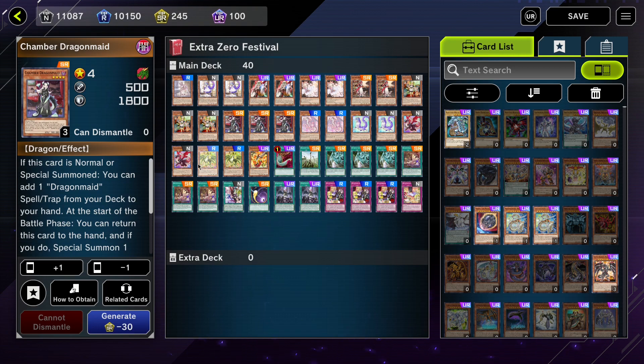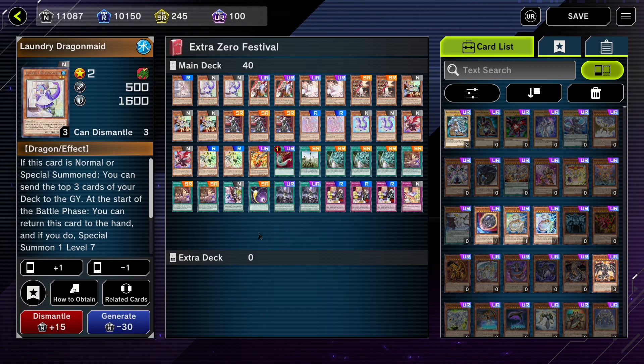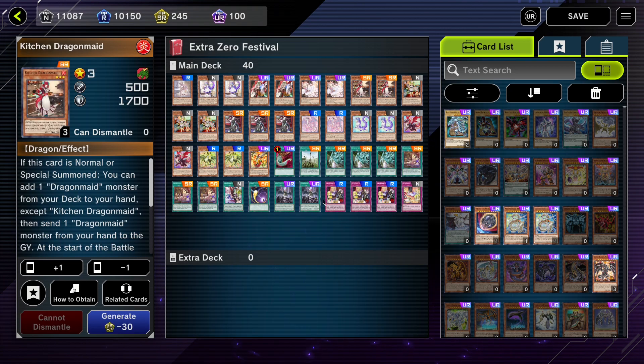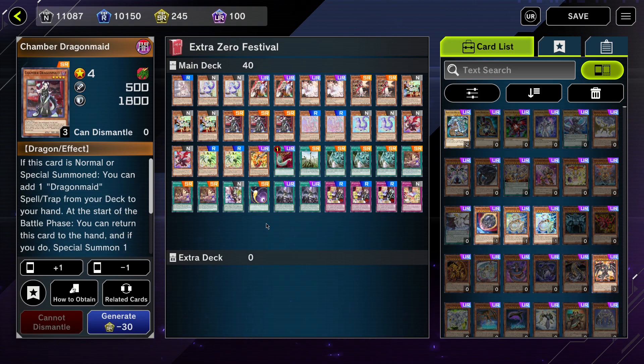Starting with the lower-level Dragon Maids: Nurse Dragon Maid on a normal or special summon is able to resurrect a level 4 or lower Dragon Maid from your graveyard. Laundry Dragon Maid on normal or special summon can mill 3 cards off the top of your deck. Diction Dragon Maid can search out any Dragon Maid monster added to your hand, and you are forced to discard a Dragon Maid monster afterwards. Parler Dragon Maid is able to send any Dragon Maid card from deck to graveyard, and Chamber Dragon Maid is able to search out any Dragon Maid spell or trap card from your deck and add it to your hand.